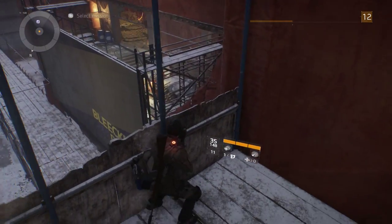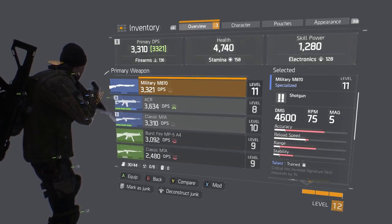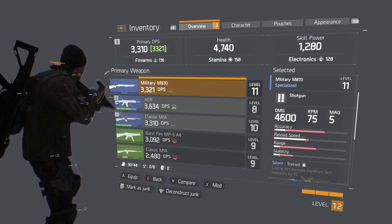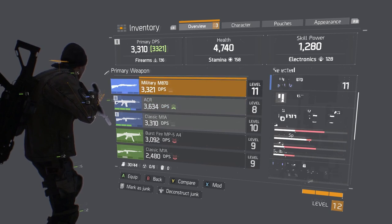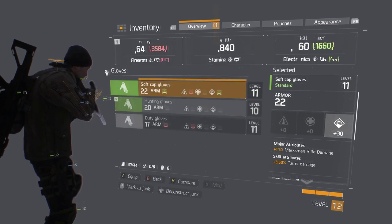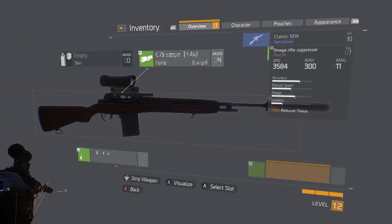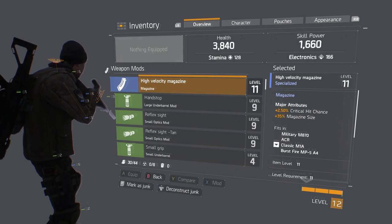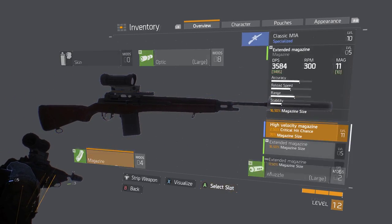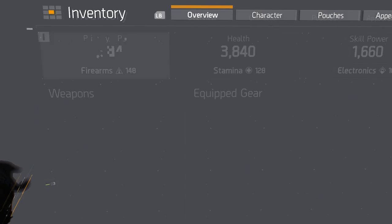I don't think there's a way to get to the items, which is sad. But let's check out our cool new gear. We got a shotgun — the ACR is what I had. This would be like my dark zone pure happiness weapon. We also got a bunch of mods, a new holster, and some new gloves. High velocity magazine — we'll put that on. Critical hit chance, magazine size — it's a good time.